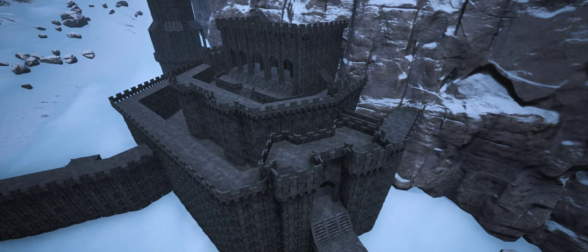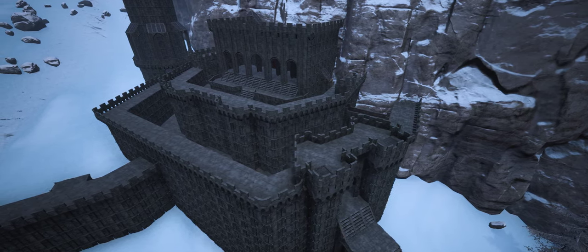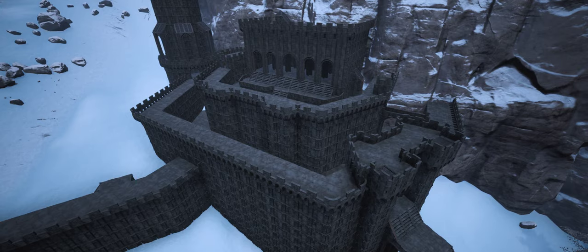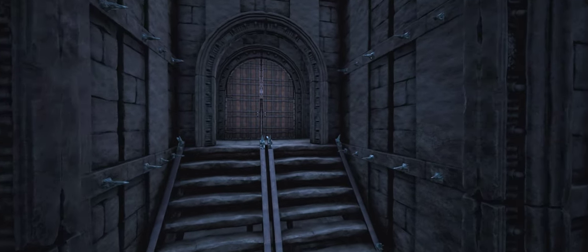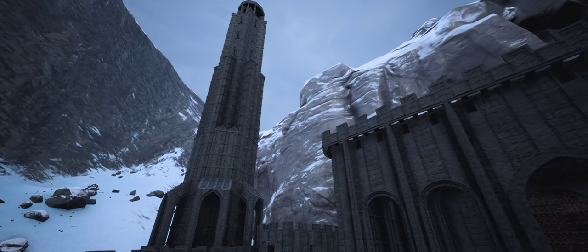Hello everyone, welcome to another Conan Exiles castle building guide. I'm B-Man and today I'll show you how I've built my version of Helm's Deep from the Lord of the Rings. Technically Helm's Deep is the gorge while the keep guarding its entrance is called Hornberg, but everyone I know calls it Helm's Deep anyway.